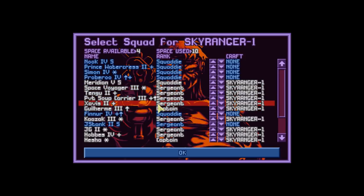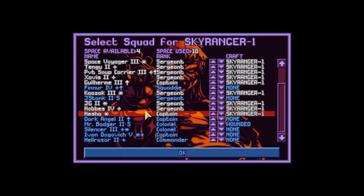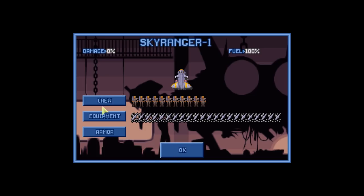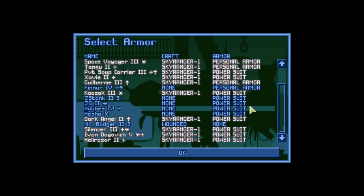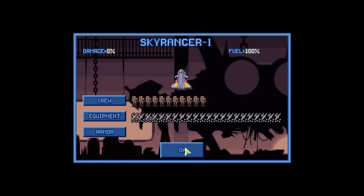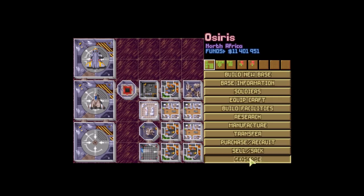Rotate a few guys out. Glare me in there. And bring the commander. Ivan, you can sit — actually, I shall bring Ivan. B11. Okay. And everyone has armor. Yes. Okay, let's go get that one.